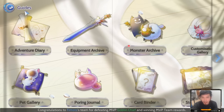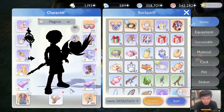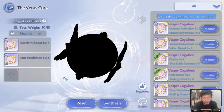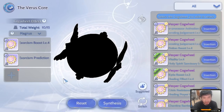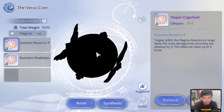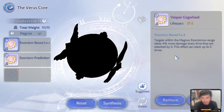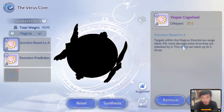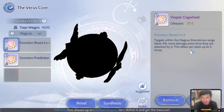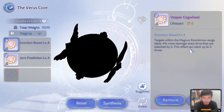Next would be the Cores I suggest you get — these are very important. Without these cores, it is very hard to achieve 2 ticks of Magnus when killing Orc Skeleton. First would be Exorcism Boost: targets within the Magnus Exorcismus range take 4% more damage every time they are attacked by it, and this effect can stack up to 3 times. This is one of the most important cores for Magnus Priest.